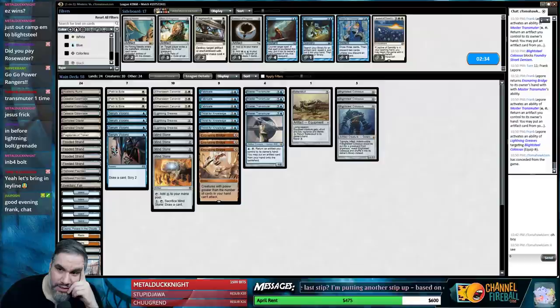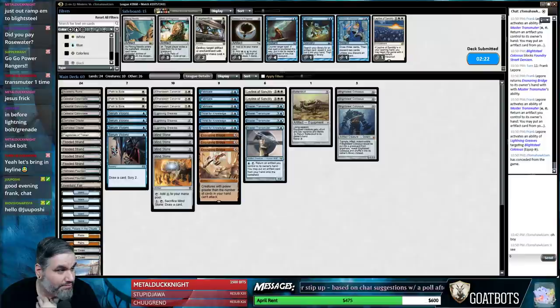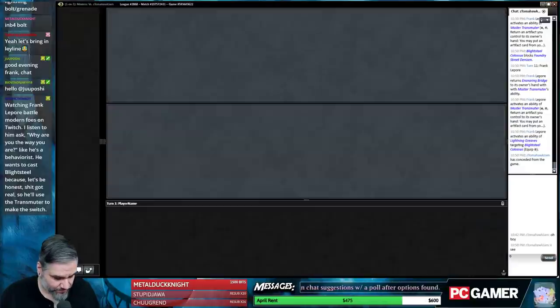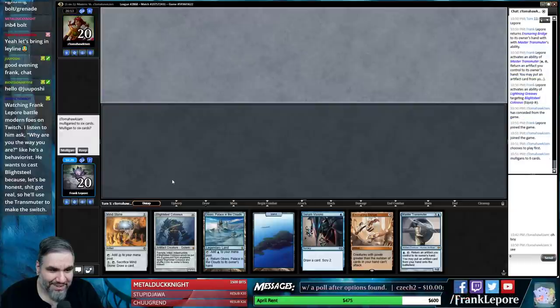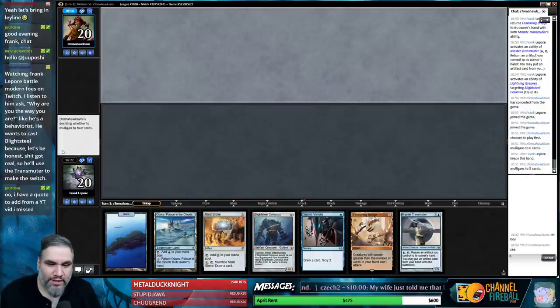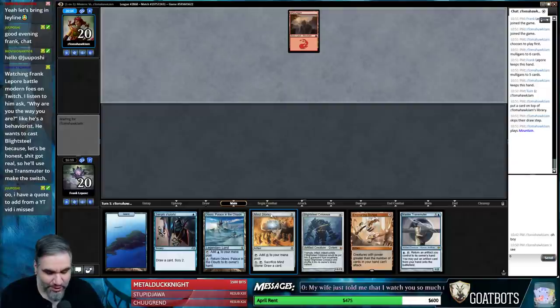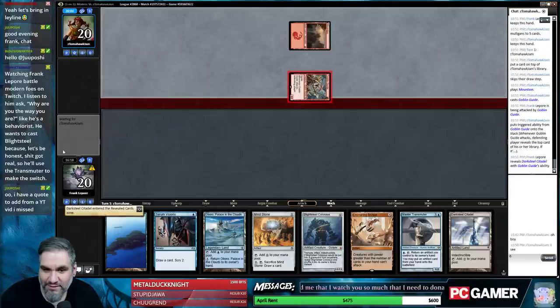I can take out one Thirst and one Fabricate for two Leylines I think. Come on — one time with the Leyline in the opening hand. No Leyline in the opening hand. No Lightning Greaves either — wait, not Lightning Greaves, Leyline. Leyline Greaves! Watch, it's going to be right on top. Oh my god, the friggin' Goblin Guides, dude. That was a good draw, thank you.